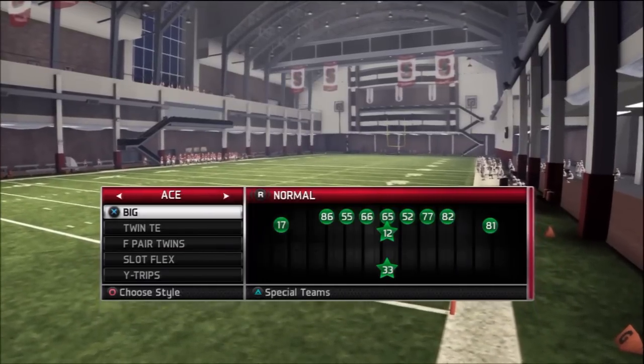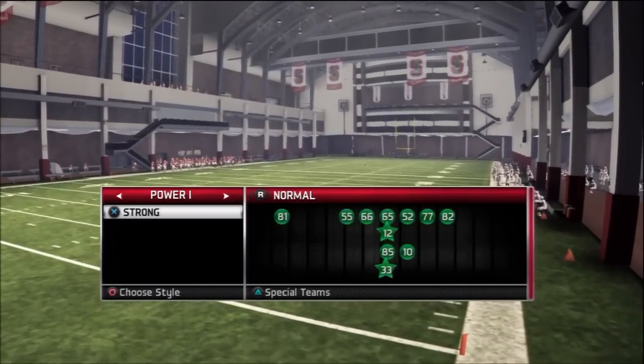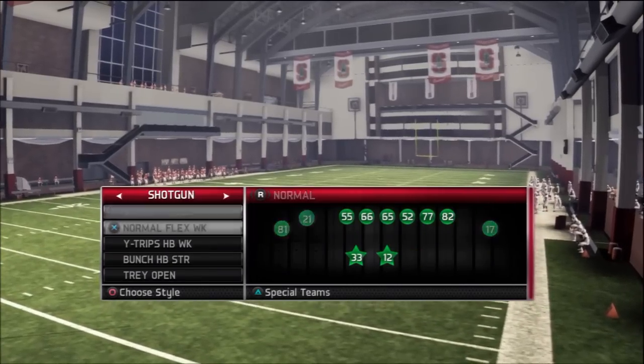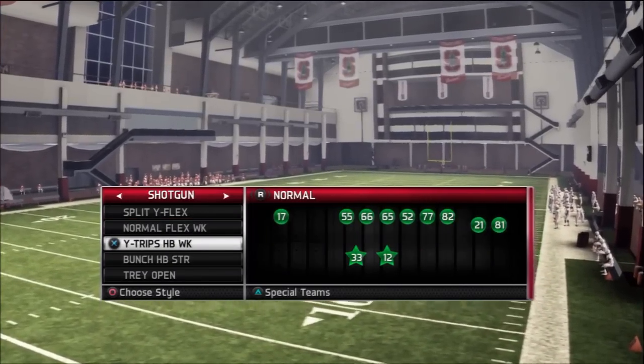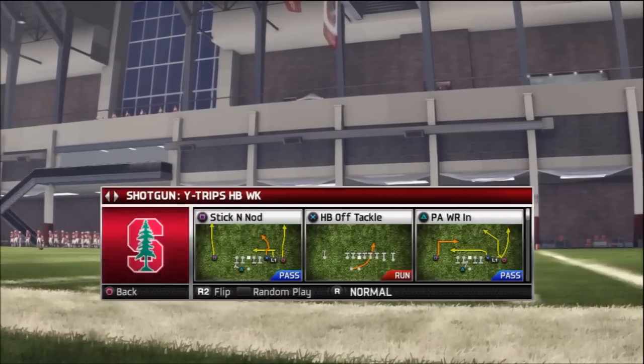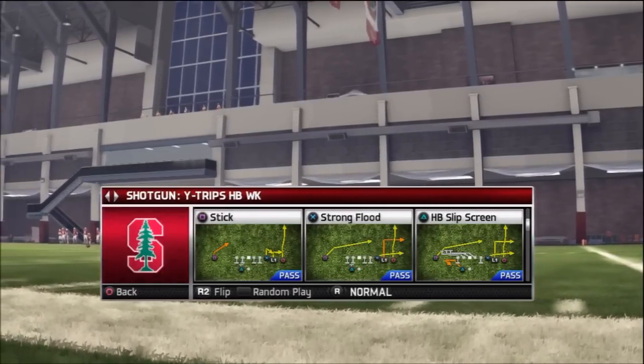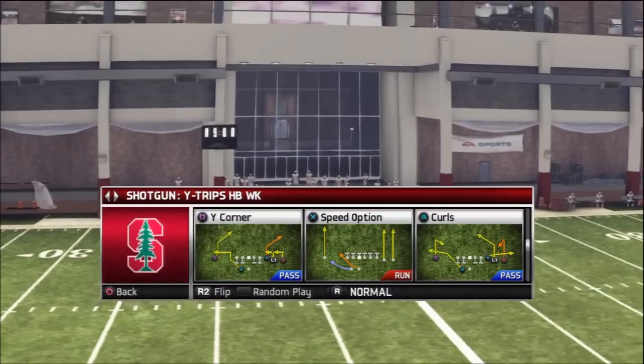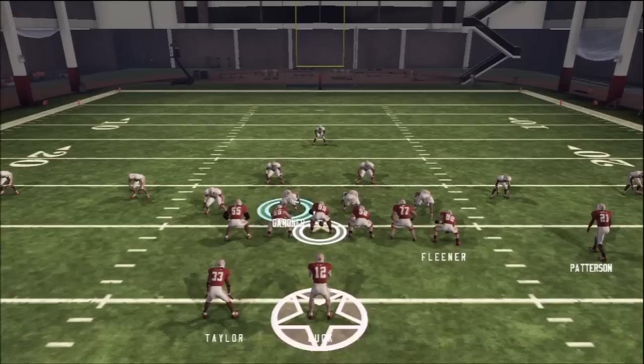The adjustments are real minimal. Basically this is going to be a great defense to run against passing, and pretty good against the outside run as well. Inside run is so-so, but that will really depend on how well you use your defensive lineman, or a linebacker if you want to. I recommend using the defensive lineman, and I'll show you why here in a second.